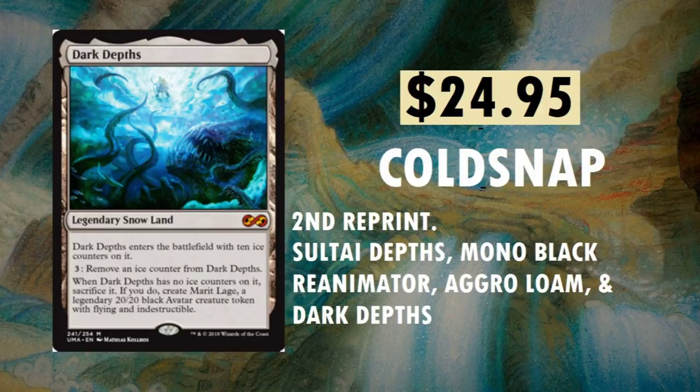Dark Depths from Coldsnap — second time seeing a reprint, $24.95. You can find it in Sultai Depths, Mono-Black Reanimator, Aggro Loam, and Dark Depths decks. Coldsnap's a really interesting set because it was supposed to follow Ice Age, but it didn't come out for over a decade later. When it has no ice counters on it, sacrifice it to create Marit Lage, a legendary 20/20 black avatar creature token with flying. This comboed well with a black creature that removed all counters — I believe Dark Depths got banned in some formats because of that interaction.